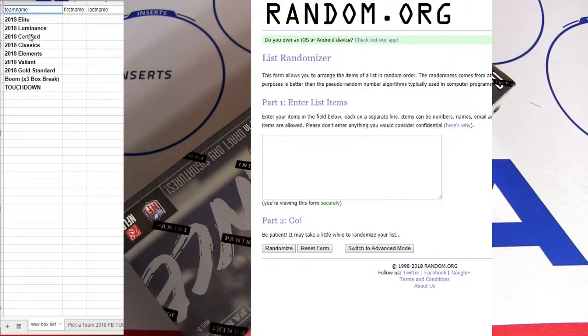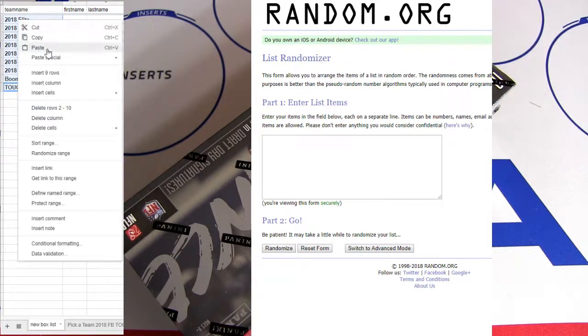This is my new one guys. 18 Elite Luminance Certified. We got Classic Elements on there, don't forget it. Fresh cases on that. Valiant or Gold Standard. Hit the boom. We're breaking three boxes. Touchdown will double up the break.